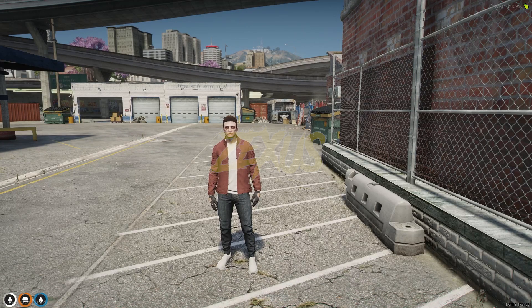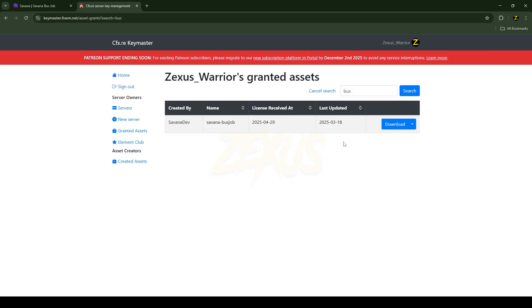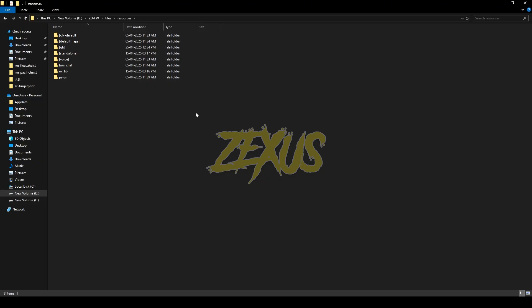Without any further ado, let's get to the installation process. This is the script we are going to install into our FiveM server — I'll put the Tebex store link in the description below. This script is completely free. By clicking over here you can purchase the script, and after purchasing you will receive it in the granted section of your Keymaster. Just click the download button to download the resource.